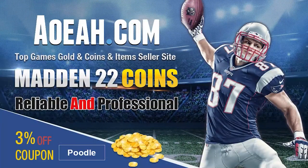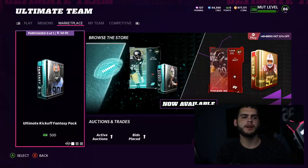If you're looking for the absolute cheapest coins right now in Madden 22, head over to aoeah.com and use code 'poodle' at checkout. Don't miss out. What's going on everybody, it's Poodle back with another Madden Ultimate Team video.